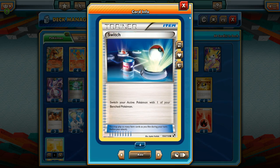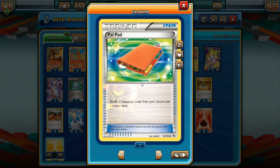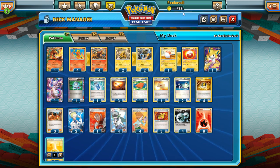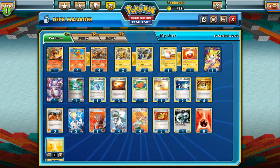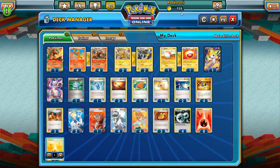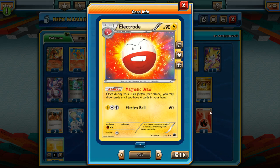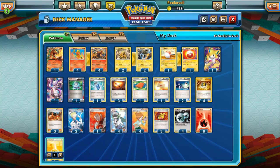Two Switch, just because we probably need to switch sometimes — we've got some hefty retreat costs in here. And then one Palpad, which is pretty good with Blacksmith — we can just shuffle them back and reuse them. Or if you want to reuse Lysander or any of your other supporters, Palpad's actually pretty cool. Our energy: four DCE, eight Fire, and one Lightning Energy just in case we want to use Tag Team Spark. Or if we want to go crazy, we can use Electro Ball, but I wouldn't recommend it.